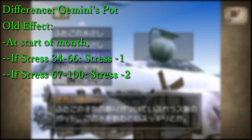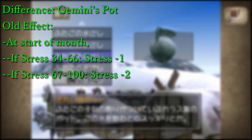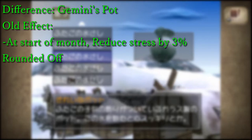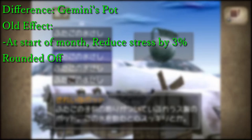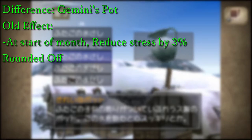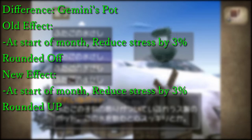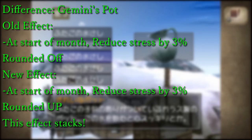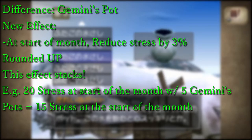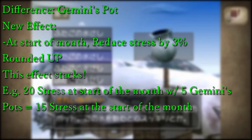However, the Gemini's Pot has received a significant buff. The original effect reduced stress by 3% rounded off, meaning that if you had less than 34 stress the value would round off to 0, making it useless. But the new effect rounds up instead, which means you will always get a stress reduction as long as your stress levels aren't 0. The effect also stacks for each Gemini's Pot you hold. So if you're holding 5 Gemini's Pots at the start of the month and your monster has 20 stress, your monster gets 5 points immediately reduced, starting the month with 15 stress instead.